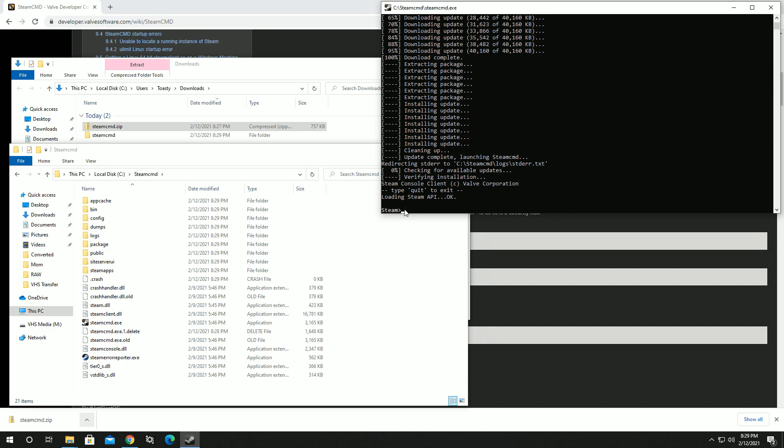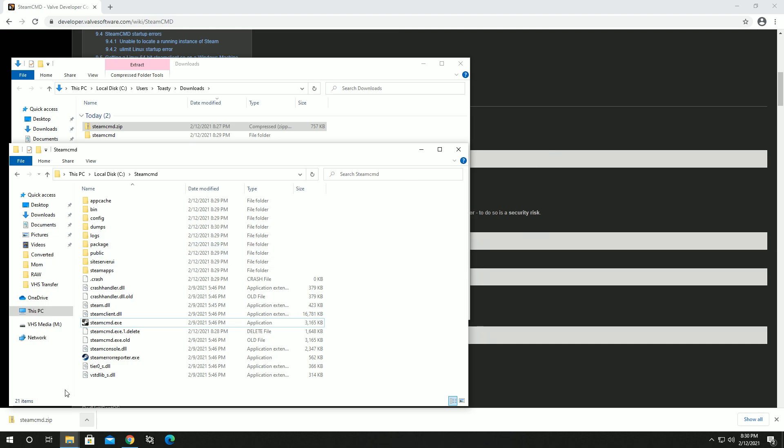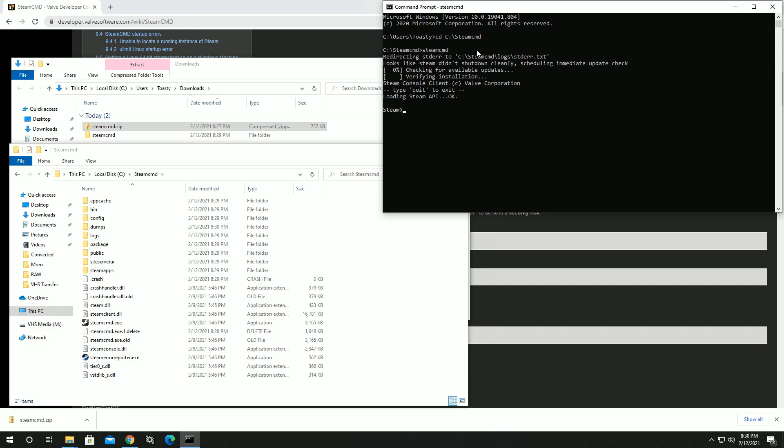Once SteamCMD is done installing you'll have the Steam prompt where you can start using SteamCMD. Now we're going to install the Valheim dedicated server. We first need to log in to Steam, so type 'login anonymous' and press enter. If you lose that Steam prompt, open a command prompt, change directory to your SteamCMD folder, and just type 'steamcmd' to get the prompt back.